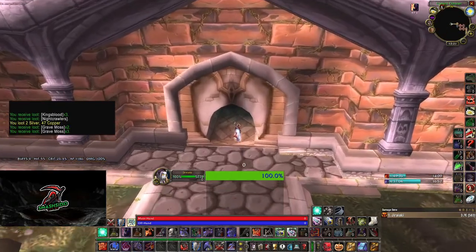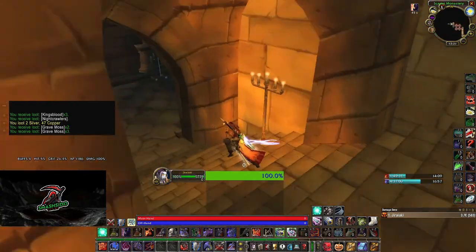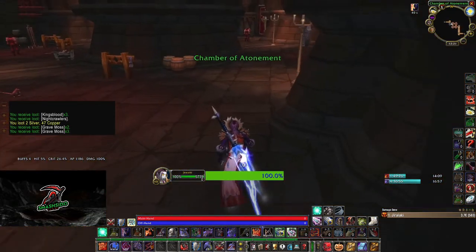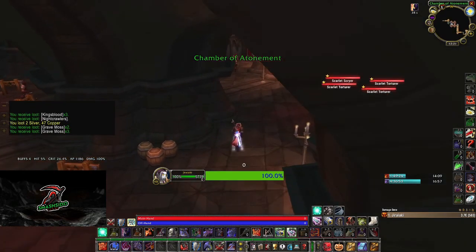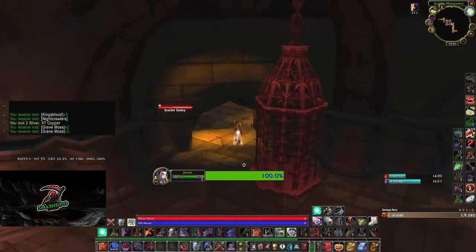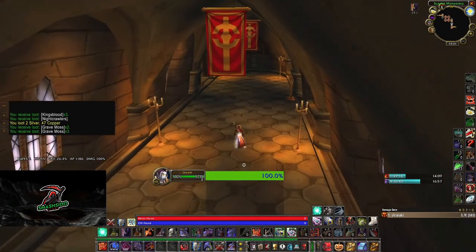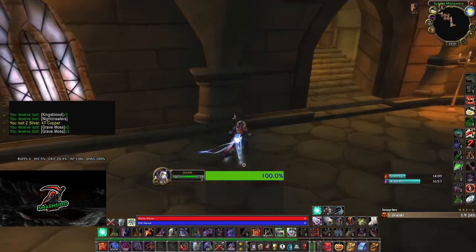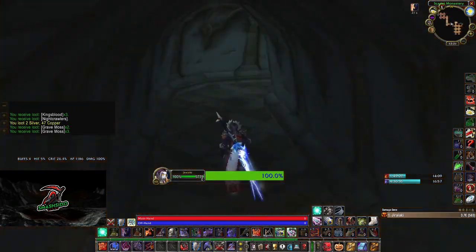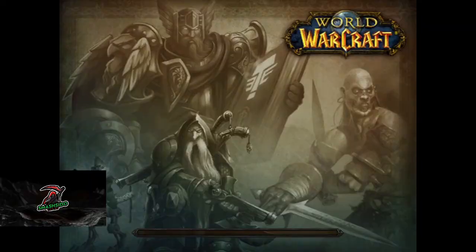Keep in mind, in Loatheb there's a limited amount of kills you can do - it's a mechanic. So you need to have Shadow Protection Potions if you're going to survive the whole fight. Basically you need to pre-pop one before the fight starts and then pop another one during the fight after your first one runs out.